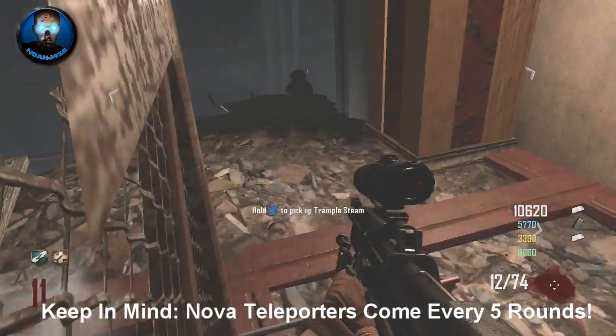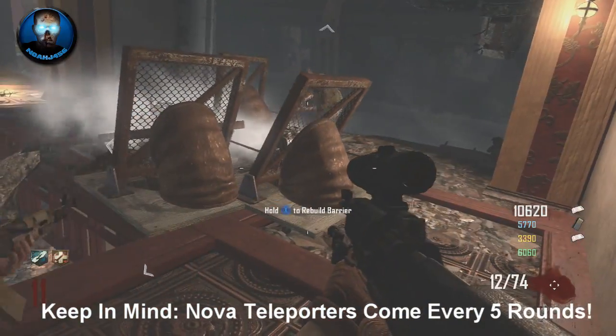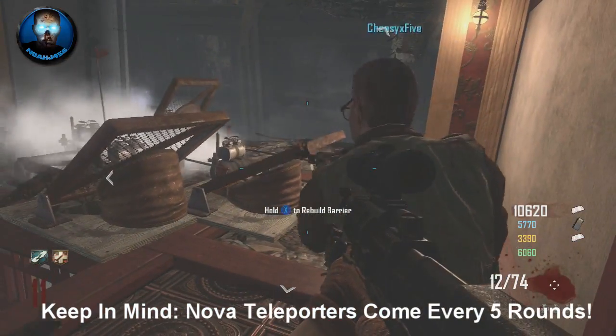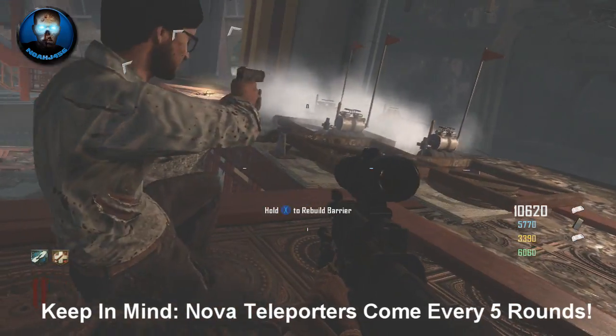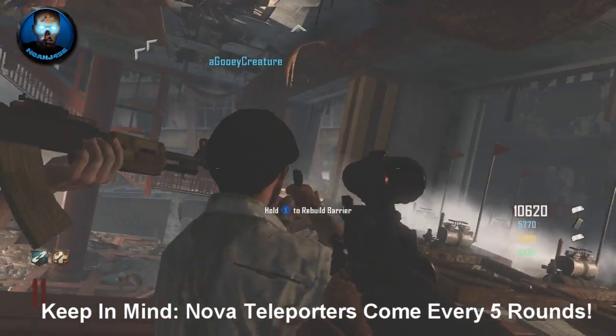Basically this is the spot that we use — this is honestly the best spot that we have found so far, but I'm sure there are tons of spots that would work. Basically what we did here is we just set them up so that the trap covers a well enough area that the zombies cannot hop over them.